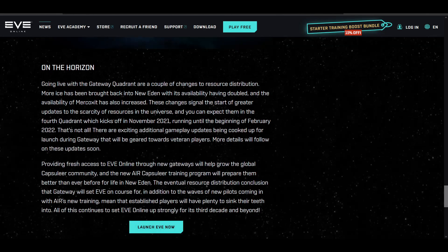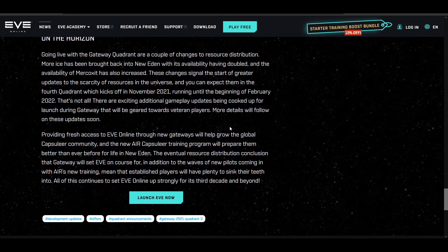There is some hope — it says in November there will be some stuff actually for veterans coming out in the next two to three months. But for now it's all about the new players. On resource distribution, more ice will be brought back into New Eden with its availability having been doubled, and the availability of Mercoxit also increased. It says this is going to be the start of the greater resource scarcity era coming to an end.